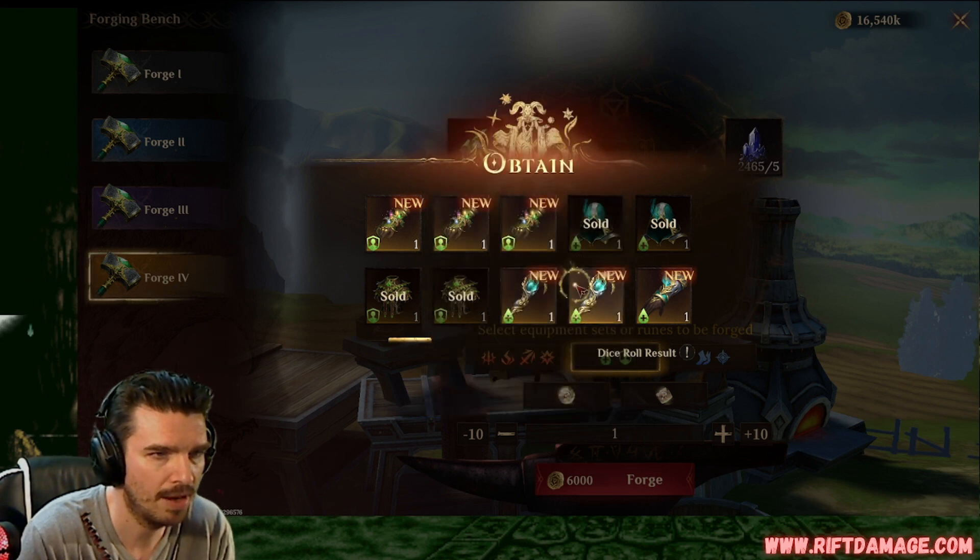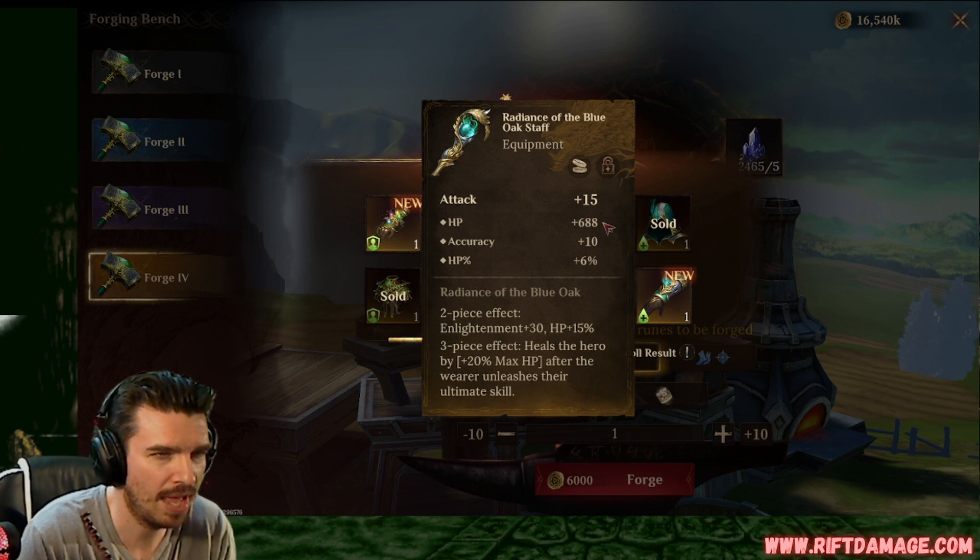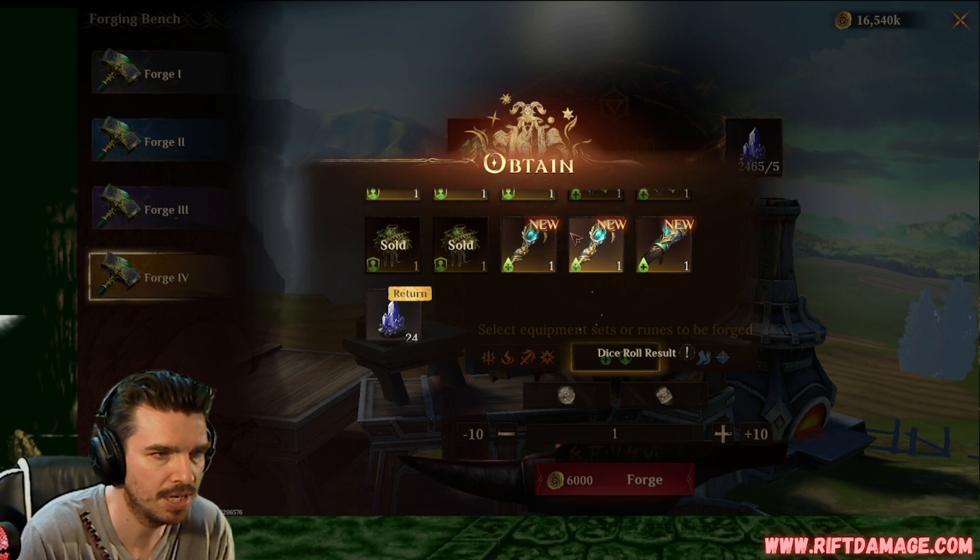Flat attack, flat HP, flat accuracy, and HP. If this rolls into HP percentage and we have flat HP and accuracy and this maybe rolls into resistance, that might not be bad. Crit rate gloves with HP, crit damage, and resistance. I really hope this rolls into attack percentage and that'll be good.